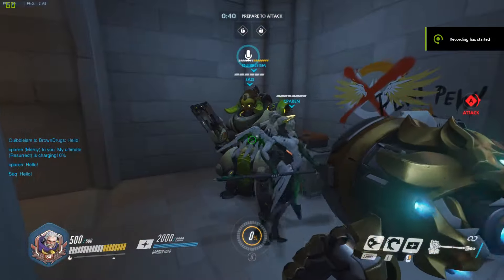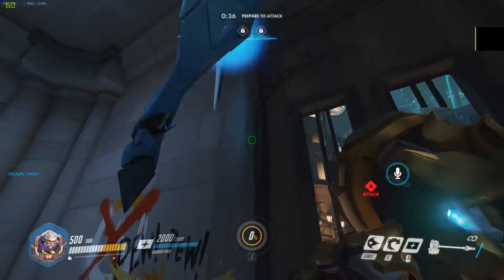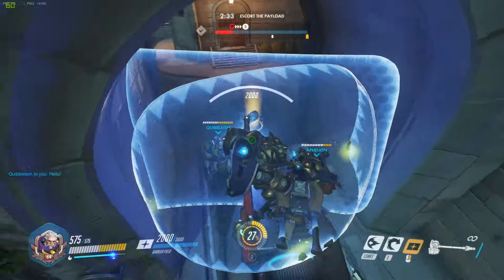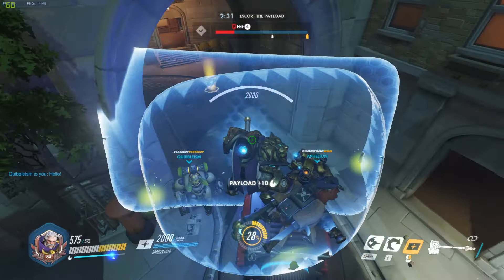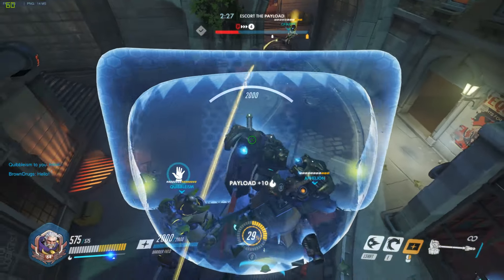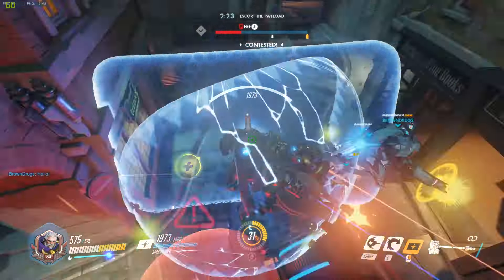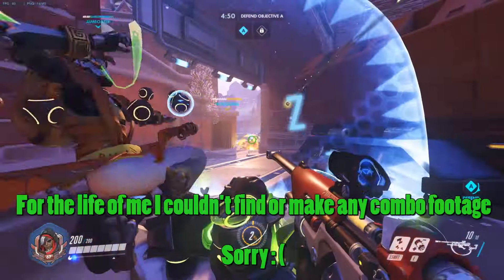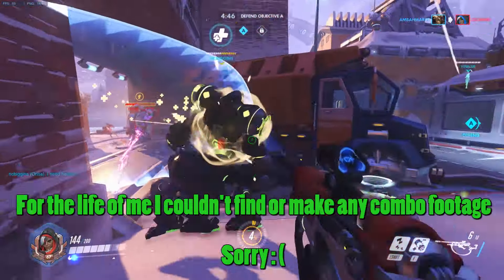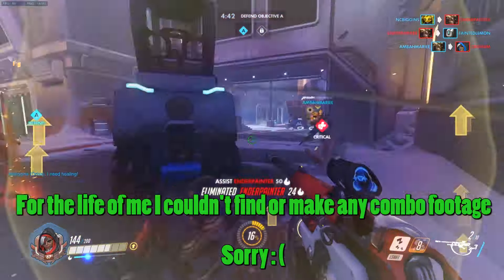Orisa is a great team player with both her barrier and ultimate affecting teammates. Try combining her barrier with Reinhardt's barrier for a full 360-degree protective shield that will make the other team jealous of your relationship and try to break you apart — by shooting you, a lot. Another combo is using any form of crowd control near a cliff side or ledge and shooting Orisa's HALT over said ledge to watch the enemy fall into the abyss.